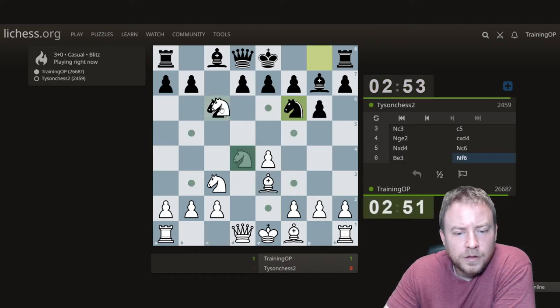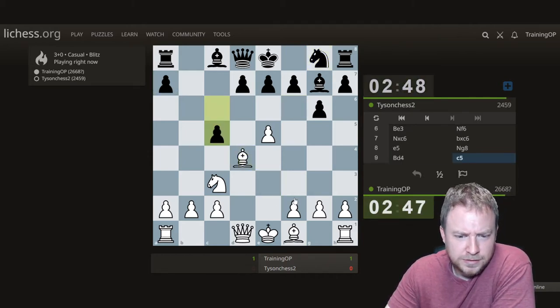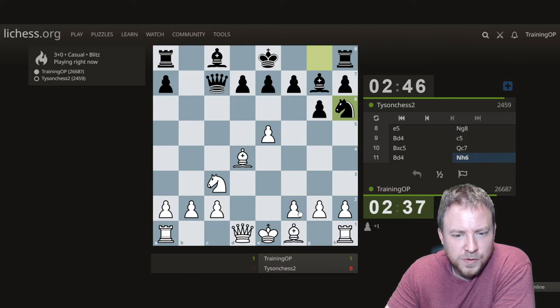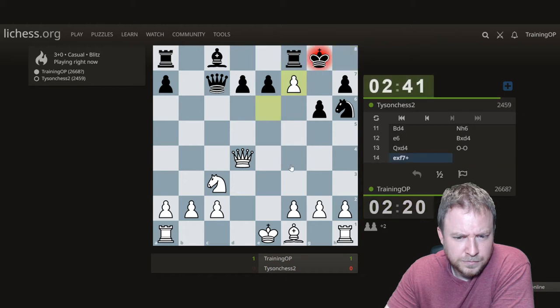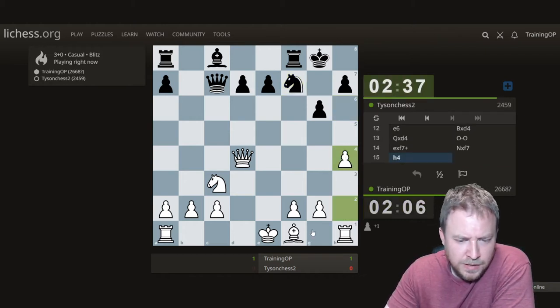We're going to do one of my favorite systems to play against these guys. He seems very confident, so that's why I was confused. Feeling aggressive — let's try Queen e5. I'm okay with trading.